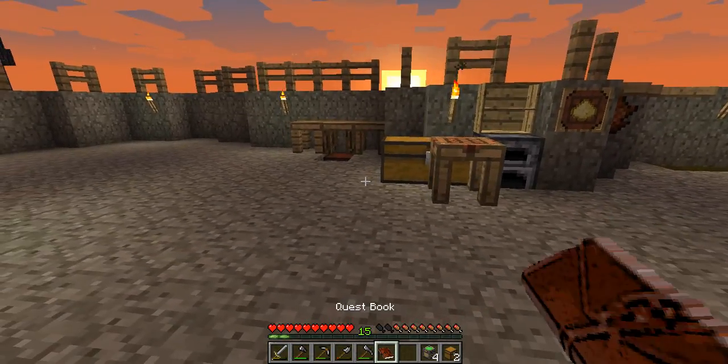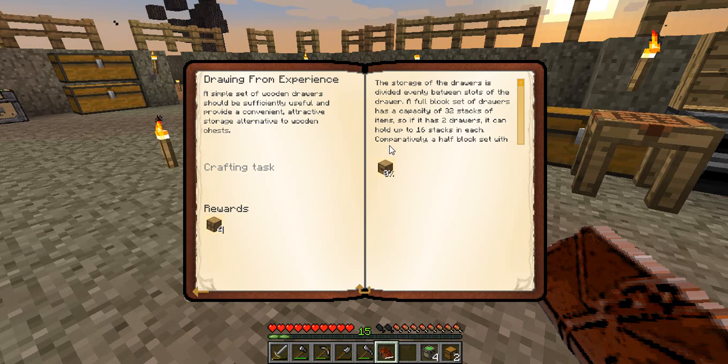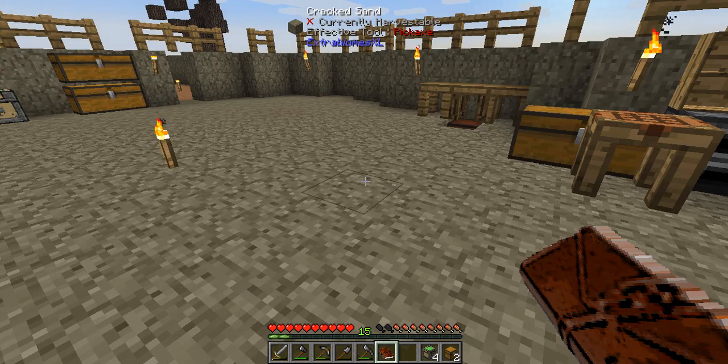Before we run out of time — drawing from experience. A simple set of wooden drawers should be sufficiently useful to provide a convenient, attractive storage alternative to wooden chests. The storage of the drawers is divided evenly between slots. A full block set of drawers has a capacity of 32 stacks of items, so if there are two drawers it can hold up to 16 stacks in each. A half block set with four drawers will only hold four stacks per drawer. So we need to make a one by two oak drawer.